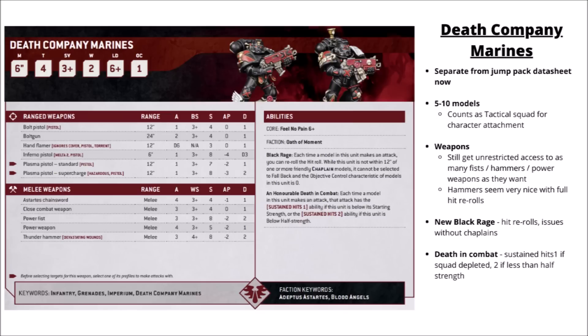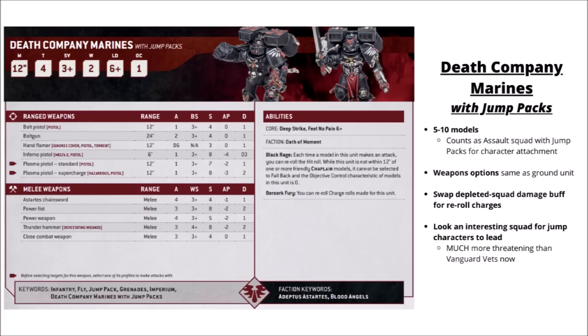Could be interesting jumping out of a transport as an alternative to the ones on jump packs. The Death Company Marines with Jump Packs are generally a bit more popular. They're basically the same squad but they get Fly, a 12-inch move, and Deep Strike built in. You can still load them up with Thunder Hammers or Power Fists, or keep them cheap with Chainswords. They get the Black Rage full rerolls to hit, and they trade out the on-foot Death Company rule for one called Berserk Fury — they get to reroll charges innately. Really quite a nice thing for just getting a bit more reliability going into combat, quite good out of Deep Strike, and might save your CP. They do look like a really interesting unit for jump pack characters to lead — Blood Angels are kind of spoilt for choice between these and Sanguinary Guard.